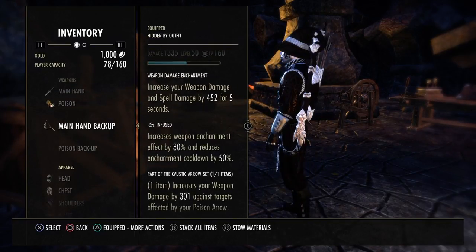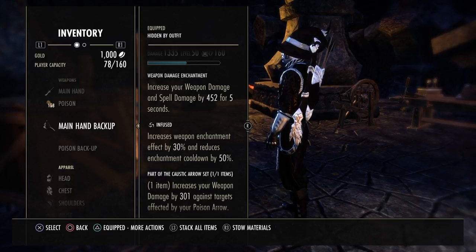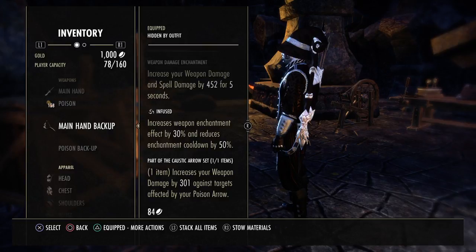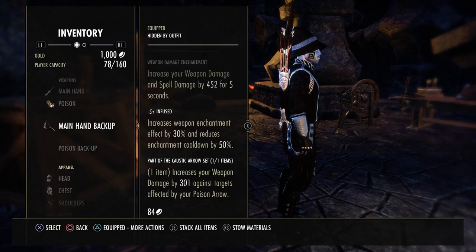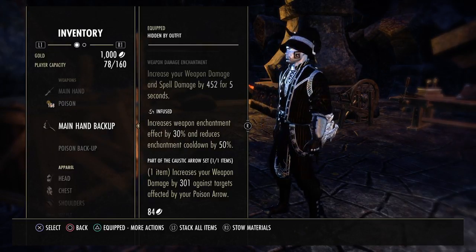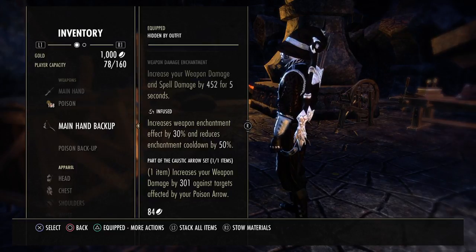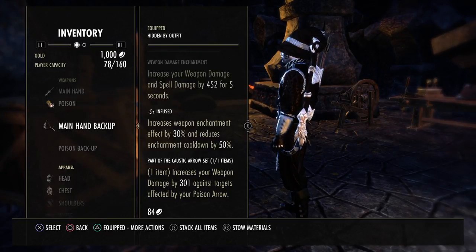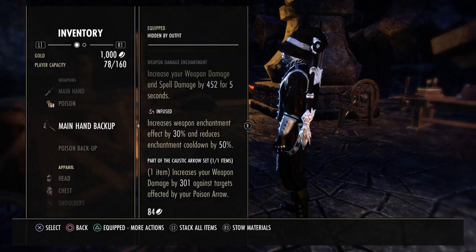Master Bow on the back bar. Poison Inject — it increases your weapon damage by 301 against targets affected by your poison ammo, which is the Poison Inject morph. Infused enchant increases your weapon and spell damage by 452 for 5 seconds, and you can pretty much keep that permanently up. The combo is: light attack or medium attack, hit them with a Poison Inject, cloak, then go into Surprise Attack.